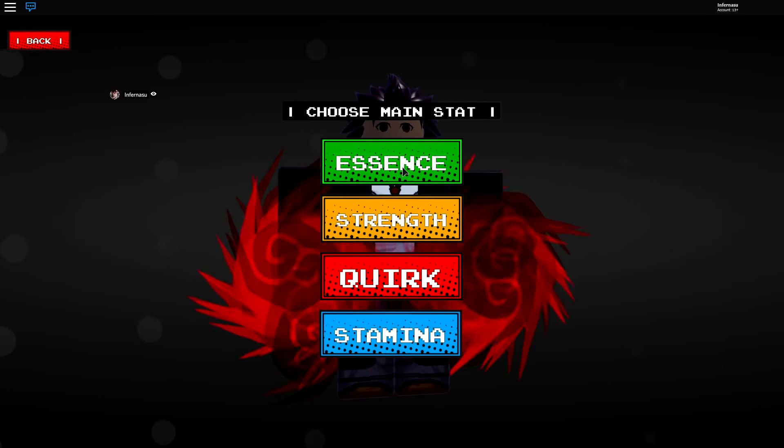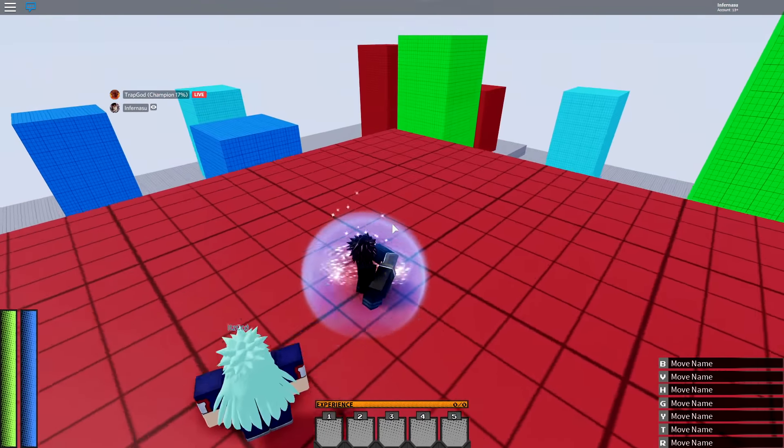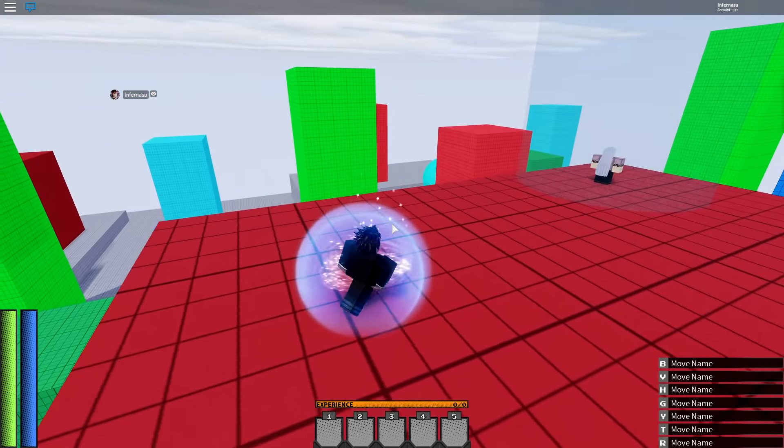Main stack — quirk, strength, stamina. Level quirk, I guess. Oh, that was quick. So where do I make moves? When you get inside, you'll click like stats, skills, create.